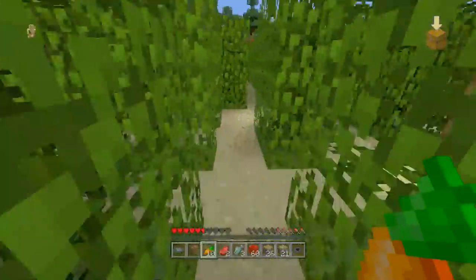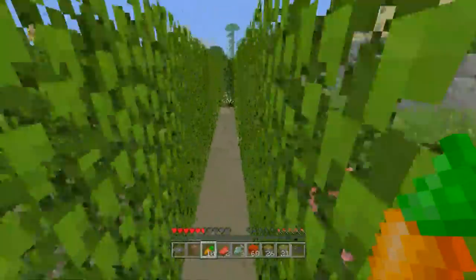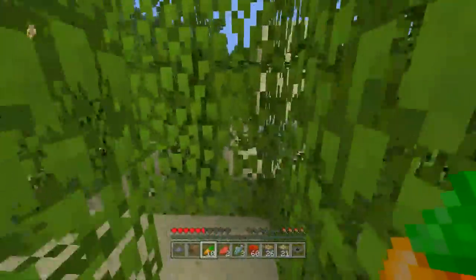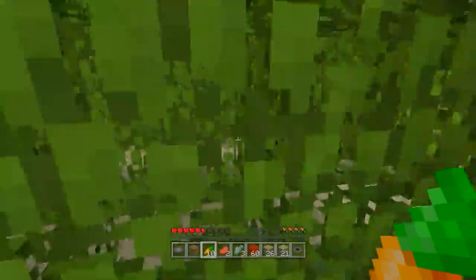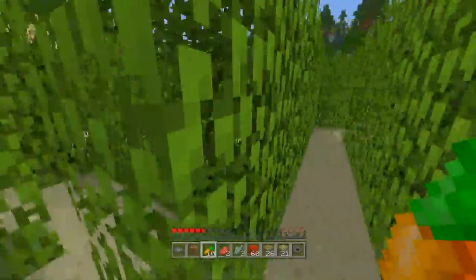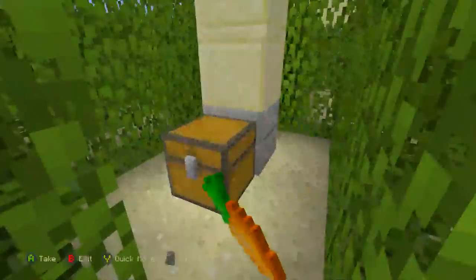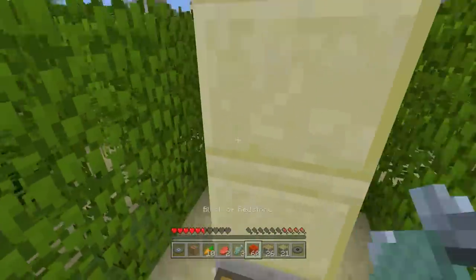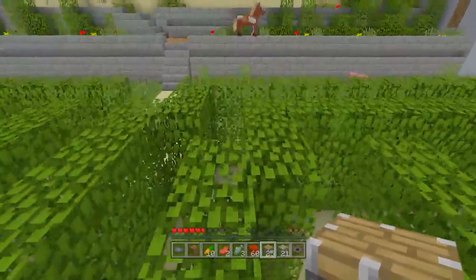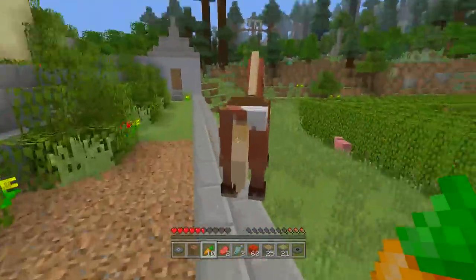This is a dead end — no, there we go, found the way around. We're going around the outside. And there we go — that is disc number seven! So that's seven, and we did the hedge maze legitimately to get in. I think we deserve to do it less legitimately to get out. Let's move on to number eight, which is a really cool music disc because there's a whole obstacle course you have to do to get there.